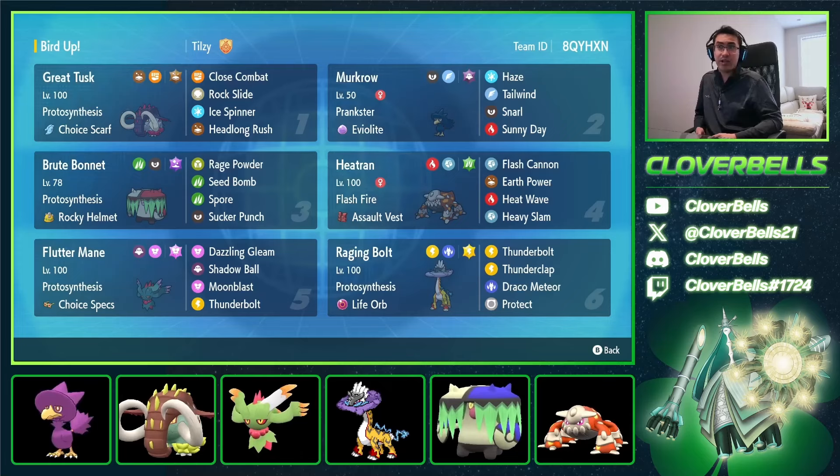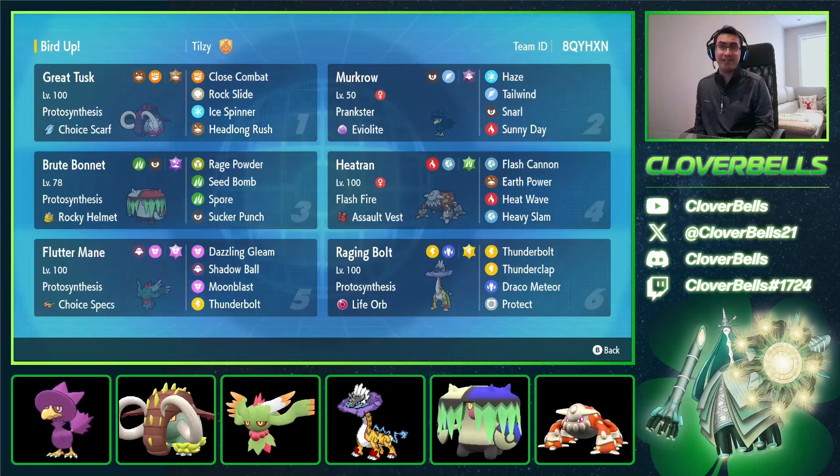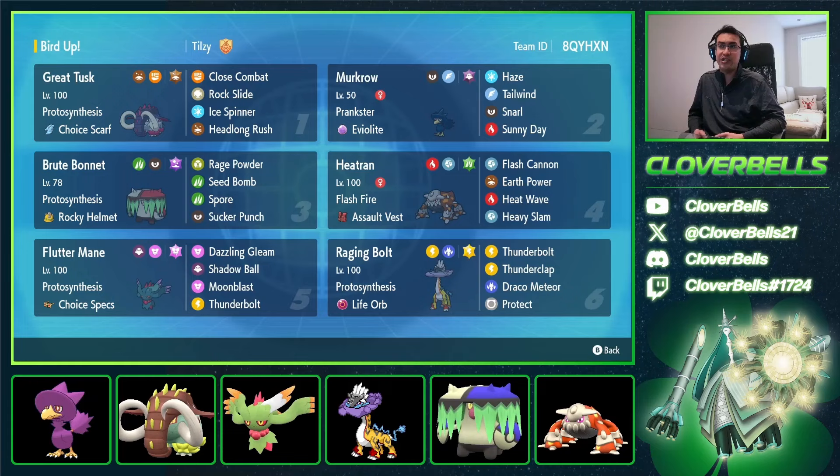The AV Heatran set is going to be good. Against things not named Landorus, you can wall Fluttermanes and other Ogre Pon too — the Heartflame one gets walled, though watch out for the Wellspring one, but you've got Tera Grass for that. The Raging Bolt is a Life Orb set, doing more damage even without Sunny Day, and adding Sunny Day on top pretty much one-shots a lot of things. That Thunderbolt on the Fluttermane slot seems a bit situational since Raging Bolt already has it — I'd rather have another coverage move like Icy Wind, Perish Song, or Power Gem. That fourth move slot will just rotate depending on where we are in the meta.